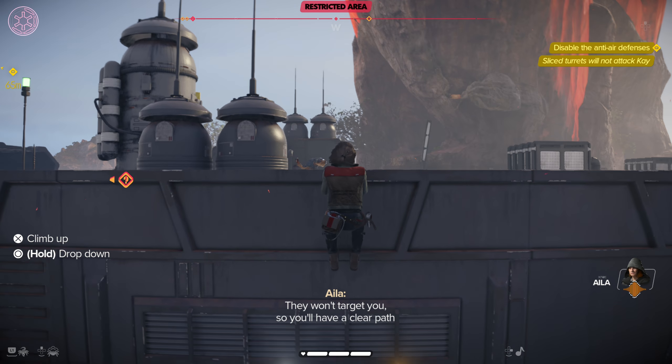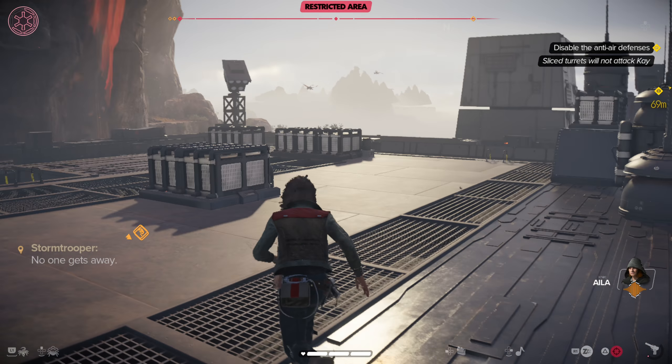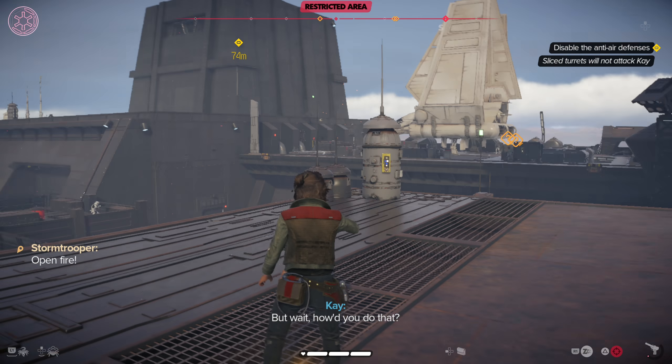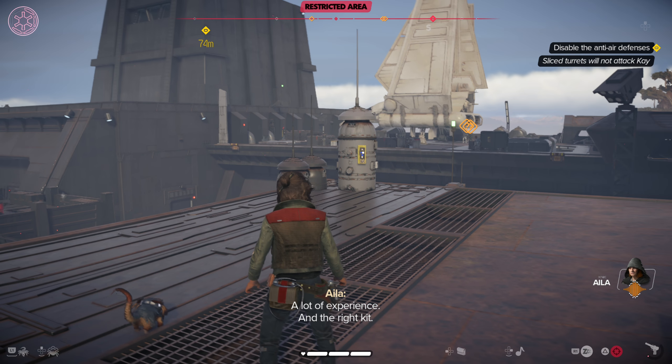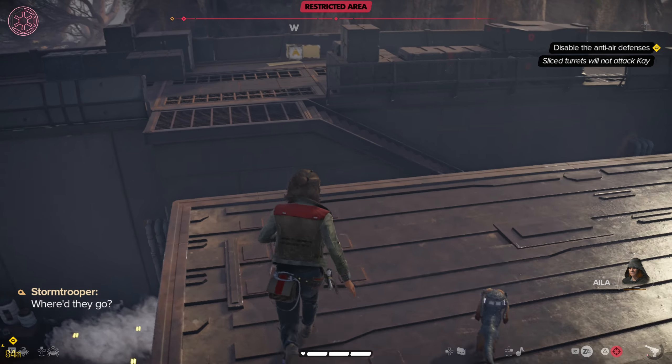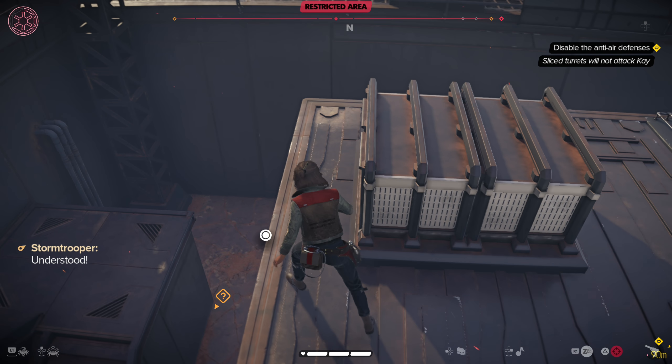They won't target you, so you'll have a clear path to the control tower. From there, shut down the anti-air defenses. But wait, how'd you do that? A lot of experience and the right kid. Hold the area. Understood.